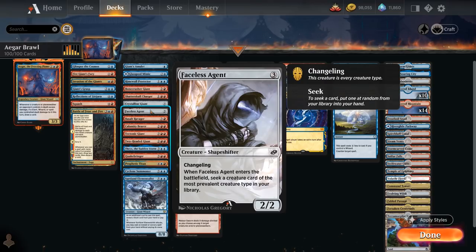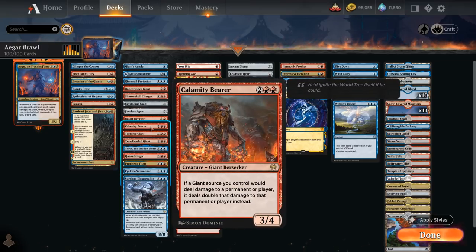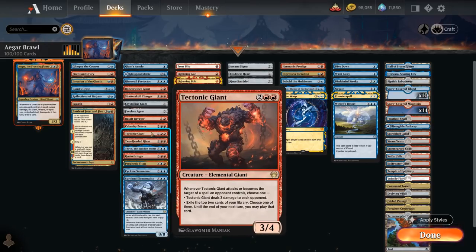Shadow Skull Charger can be played for 3 mana and returns end of turn, or we can kick it to keep it in play with extra counters. Crystalline Giant slowly picks up extra ability counters. Faceless Agent lets us seek another giant when it enters. Basalt Ravager can deal X damage to a creature, where X is the greatest number of creatures we control that share a creature type — Giant in our deck. Calamity Bearer doubles damage output by our giants, including itself, dealing 6 damage when it attacks. Tectonic Giant is a 3/4 that when it attacks or becomes a target of an opponent's spell either deals 3 damage to each opponent, or lets us exile the top 2 cards of our library and play one until end of next turn.